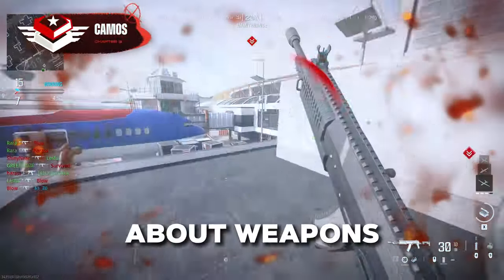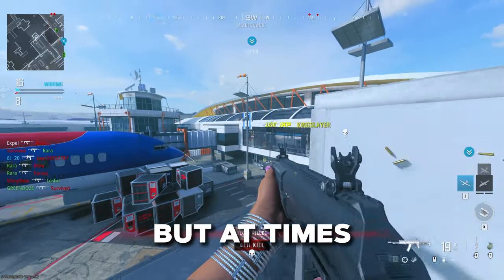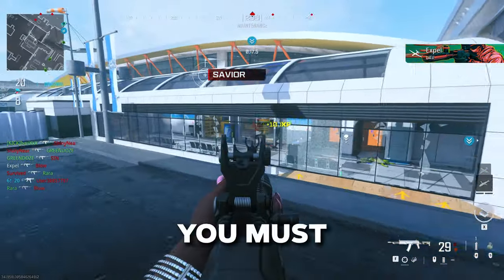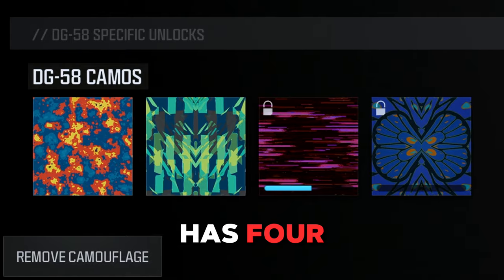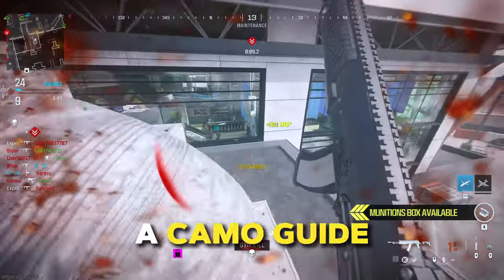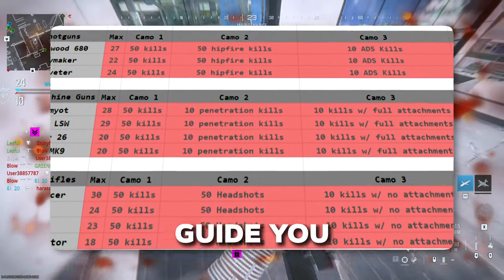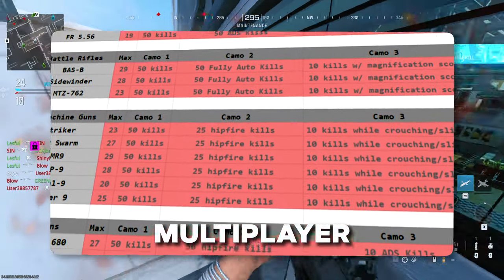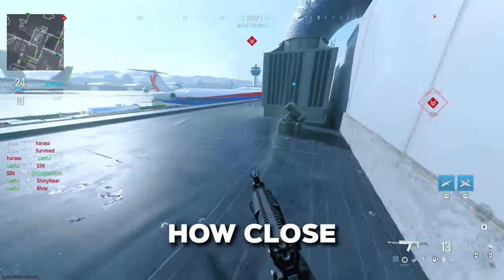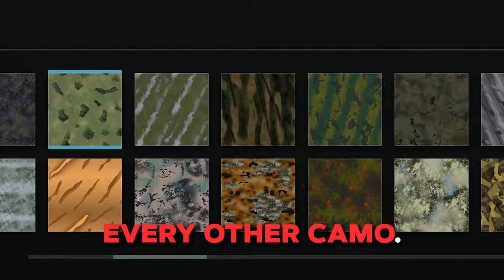Everyone's favorite thing about weapons in Call of Duty is that they come with camos for completing specific challenges, but at times it can be incredibly tedious. Each camo has an unlock challenge you must complete, and each weapon has four challenges before you're met with four more for mastery camos. In the description, I've linked a spreadsheet that will guide you through obtaining every single multiplayer camo. All you need to do is check off each item as you complete it, and you'll be able to see how close you are to the new Interstellar camo, which is received for unlocking every other camo.